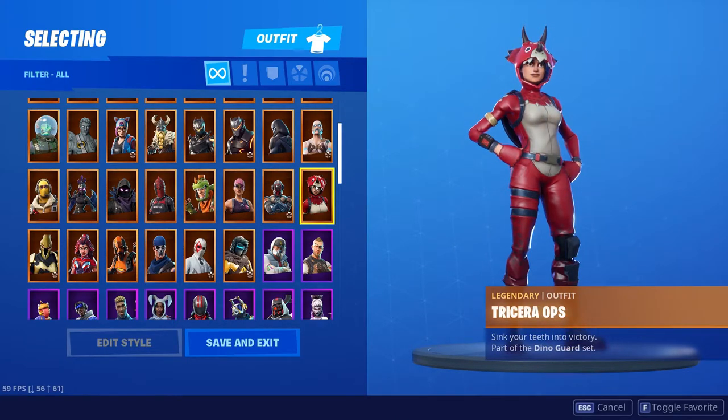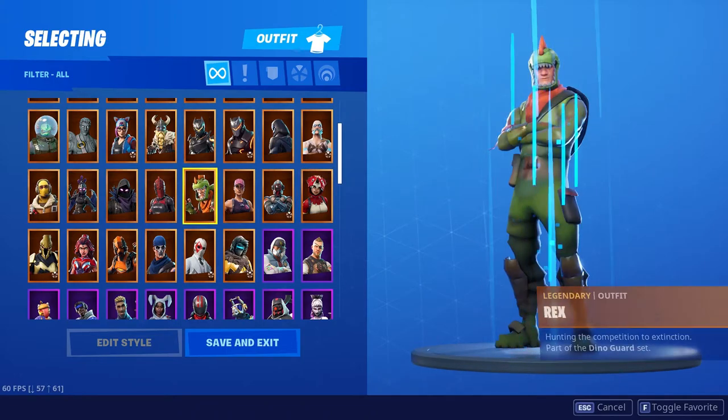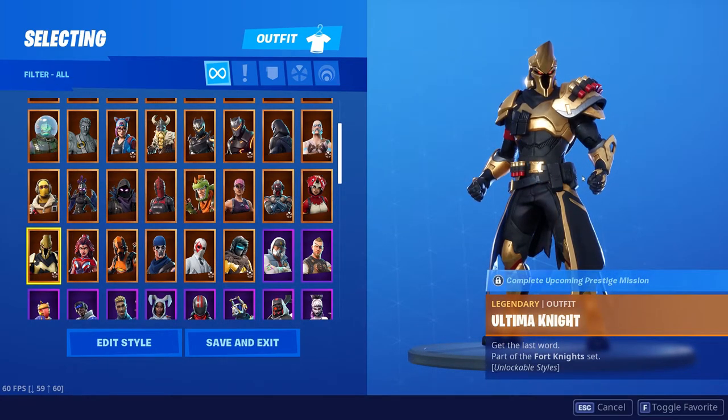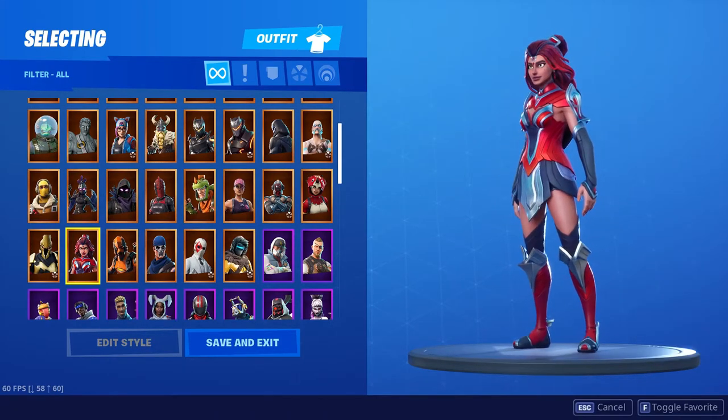Tricera Ops — I think she has one of the most awesome names in Fortnite, mainly because of the play on words with 'Sarah' and 'Tricera Ops.' The skin itself isn't too special but it's pretty unique, kind of like the Rex. The Ultimate Knight is this season's battle pass tier 100 skin — I had to get it. I think it looks freaking awesome in gold. It's not maxed out, nowhere near, but I think the Ultimate Knight looks pretty awesome to begin with.